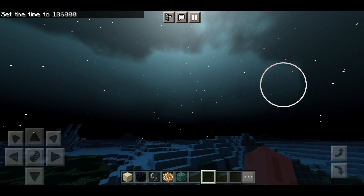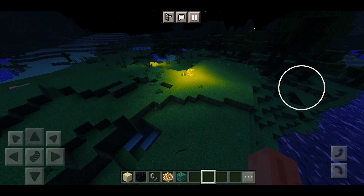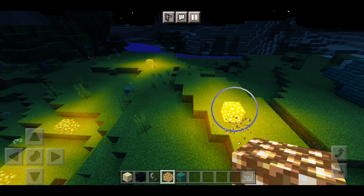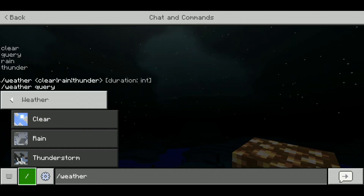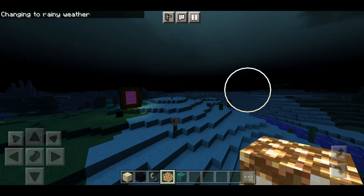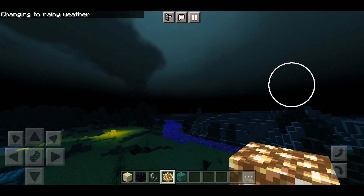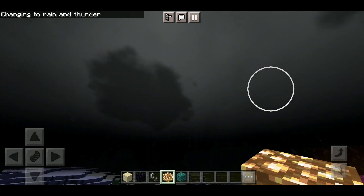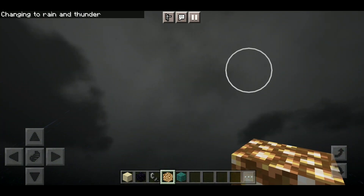Straight off the bat, everything is looking nice overall. I can definitely say one thing for sure: this shader looks a lot better than it has previously looked in the older version of the SVR shader - I think it was version 0.4 or something like that. The last version was good as well, but this one has gotten a lot more upgrades. The first thing we notice is the sky has actually changed and it looks somewhat nice. We also have realistic water in the shader, which is something recently implemented in this newest version of the SVR shaders.